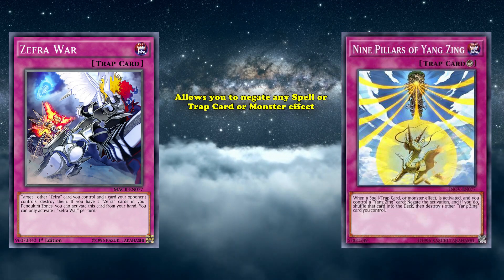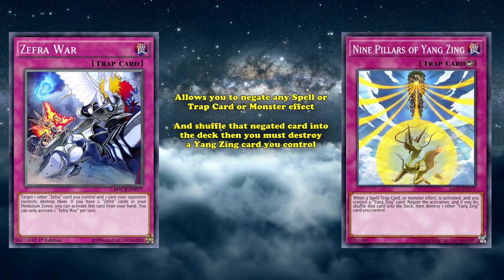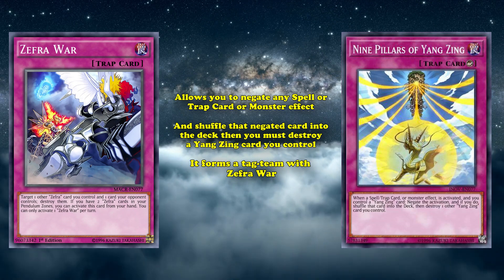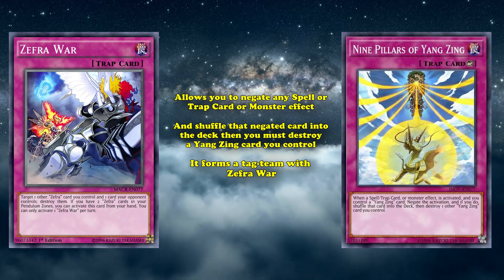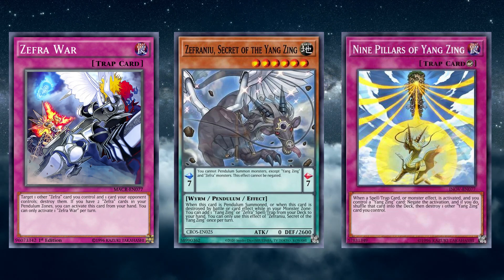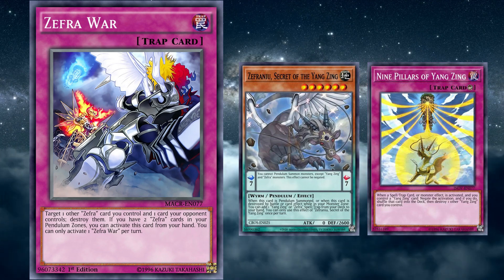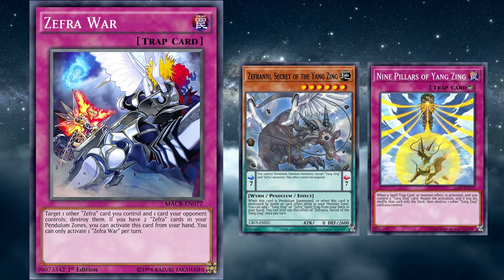Nine Pillars of the Yang Zing is a counter-trap that allows you to negate any spell or trap card or monster effect and then shuffle the negated card back into the deck, at the cost of destroying a Yang Zing card you control. The reason why Nine Pillars is so strong is not only due to its incredible effect negation, but also because it forms a diabolical tag-team with Zephyra War. In order to use the effect of Nine Pillars, you need to control and then destroy a Yang Zing card. And it just so happens that Zephyra Nui, Secret of the Yang Zing, is a Yang Zing card that also allows you to gain advantage upon its destruction. This is where Zephyra War comes in — usually this extra search during your opponent's turn would simply be a card that you'd wait until your next turn to use. But if you choose to search Zephyra War, you can use it as an extra form of interruption immediately since you can activate it from your hand.